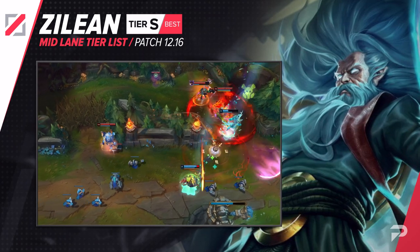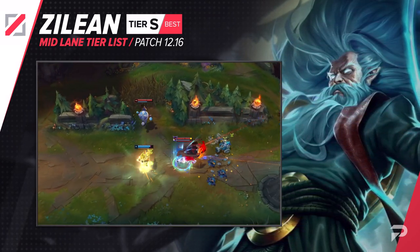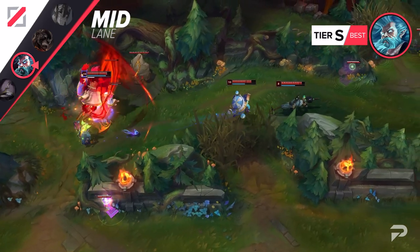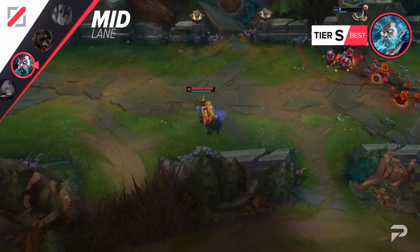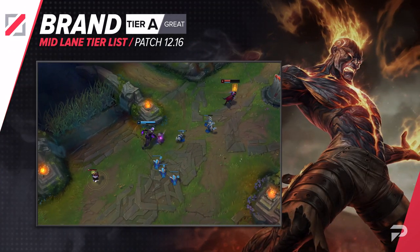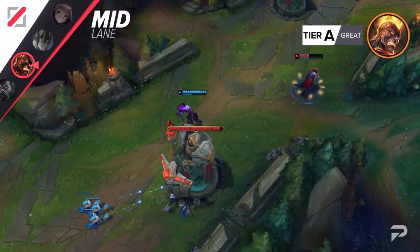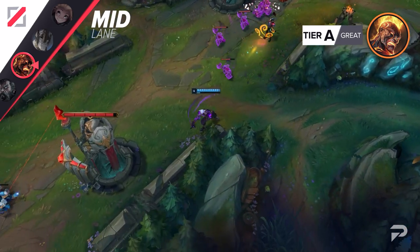Zilean moves up to the S tier. Our S and OP tier picks tend to be champions that have a lot of carrying power — generally you're thinking of 1v9 machines — but carrying isn't always a solo job. Zilean carries by enabling his allies and denying enemies the ability to play the game. If you make it to the late game with him, you should be able to have a huge sway on how things turn out. Brand is doing well enough in the mid lane that we're moving him up to the A tier. It's worth noting that there's a pretty huge difference in his performance in Gold vs Platinum. If you're Gold, you should consider him S tier or even pushing that line to OP tier, but above that, he's just a solid A.